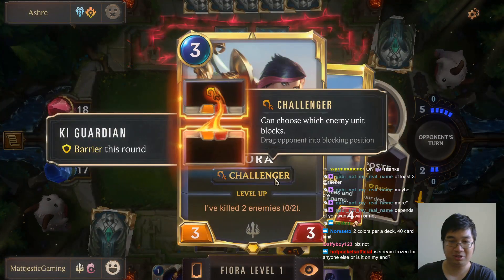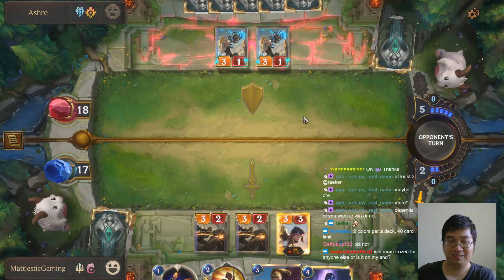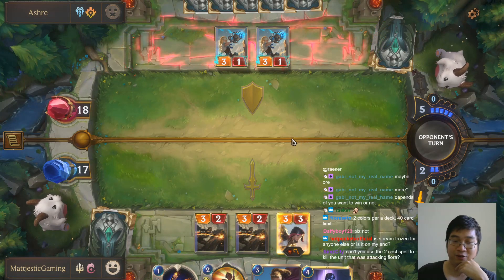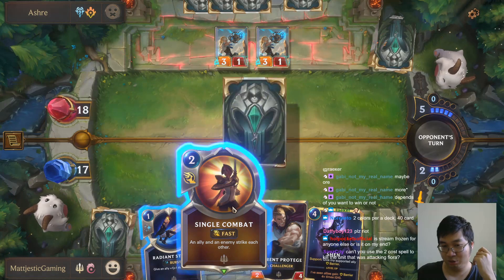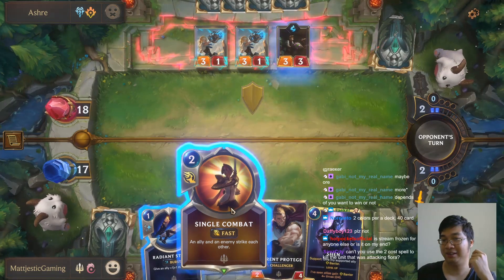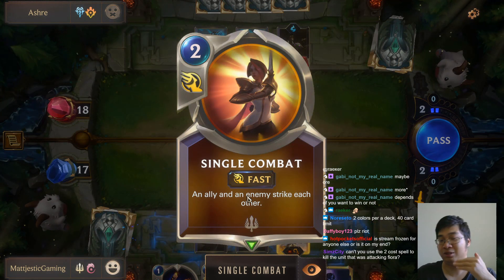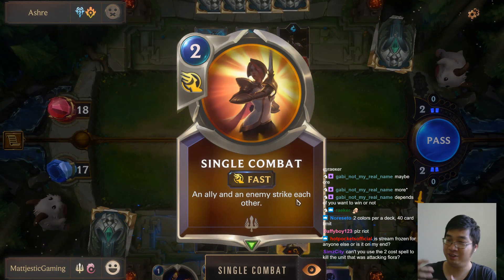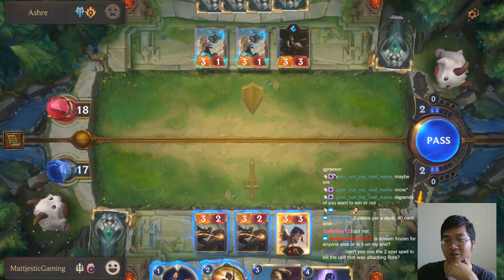Fiona is the challenger, so she's going to drag the enemy towards her. I can also do my Shen, but didn't have enough mana for both. Can you use 2-cost spells to kill the enemy attacking Fiona? Yes, I can. But notice — this is a single combat. If I use single combat, Fiona still fights her, breaking my divine shield. The bolt will still kill her. The only trade-off is I kill one extra unit because of that.